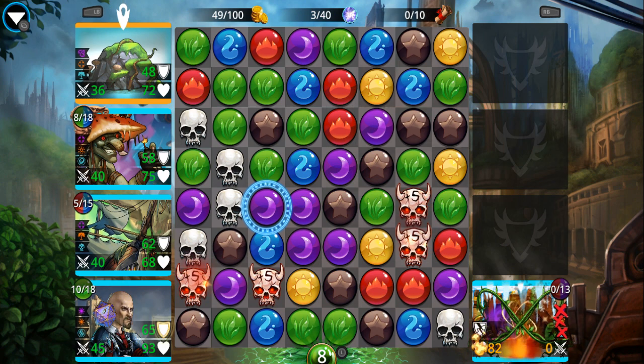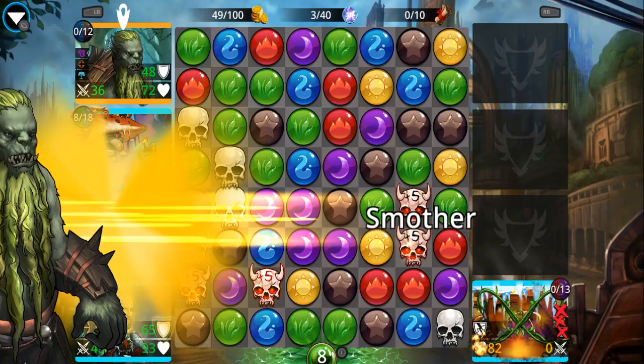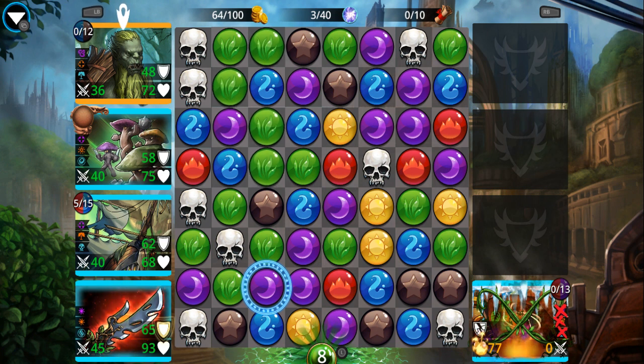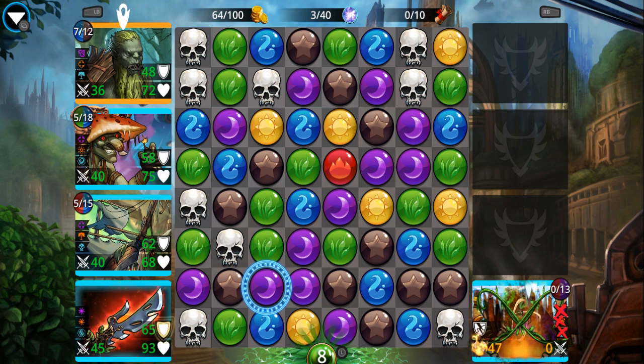I don't have anything else so I guess we'll have to go to the well — and we got 15 green gems, so that's more than enough. Skin Gob — okay, that should be enough right there.